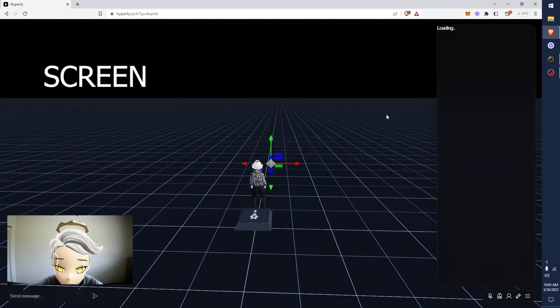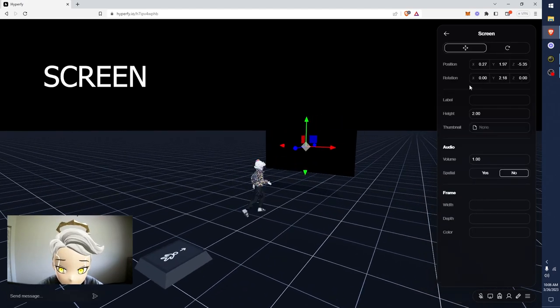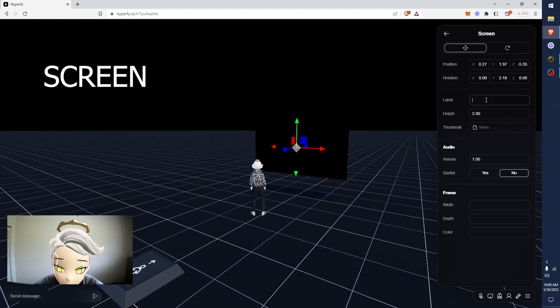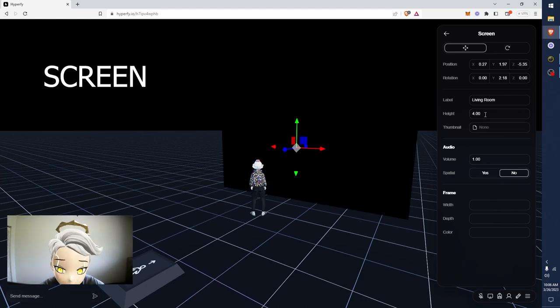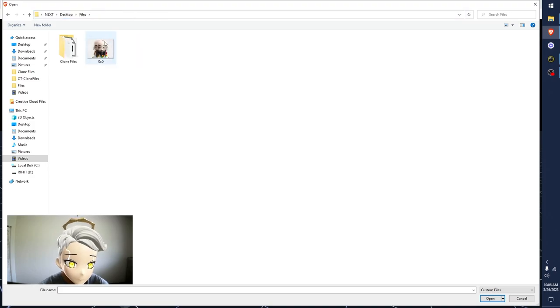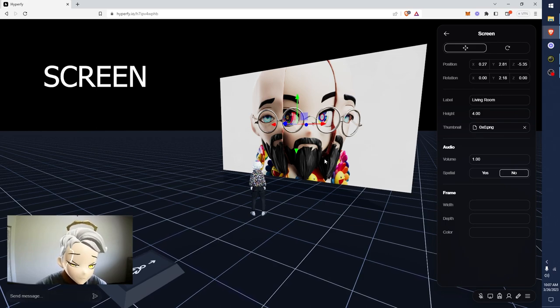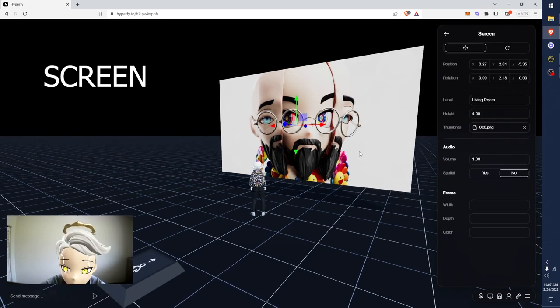Screen is pretty cool. It's just a screen that sits here and you can set this up anywhere in your world. You have position and rotation so you can place it however you want. Label is so you can know what screen this is - so say this screen you'd place in the living room, it'd be a living room screen. Then thumbnail - this would be if you want to put a picture over it so it's not black. So you can see I can load an image onto this screen so that when I'm not using the screen, a picture is displayed here instead. It just uploads and it's saved there forever, which is super sick.